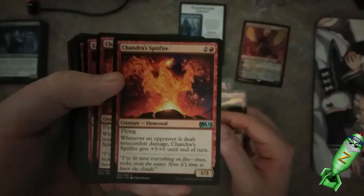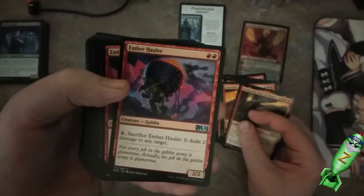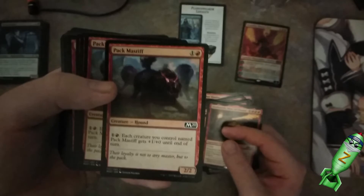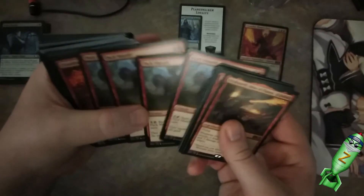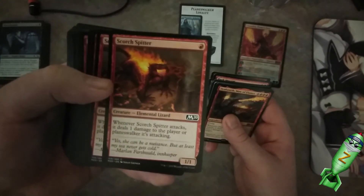A lot of Chandra I'm seeing right there. Ember Hauler — sacrifice Ember Hauler, it deals two damage to any target. It's pretty cool. Three of them. Pack Mischief — each creature you control named Pack Mischief gets plus one until the end of turn. They boost each other up. Oh, I got four of them. Another Scorch Spitter — whenever Scorch Spitter attacks it deals one damage to the player or planeswalker it's attacking. I think I already read that one.